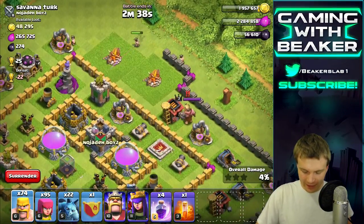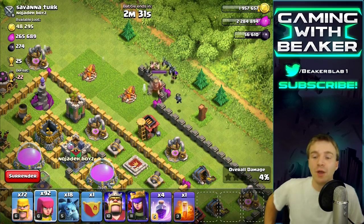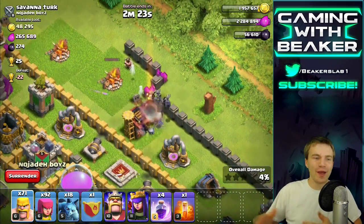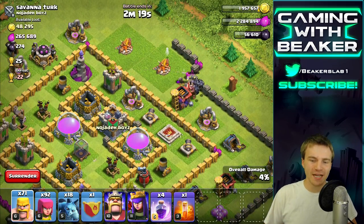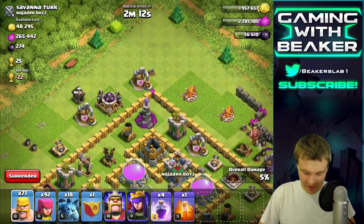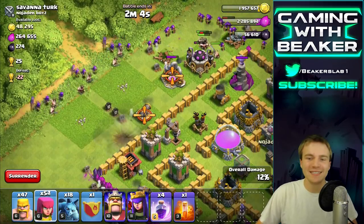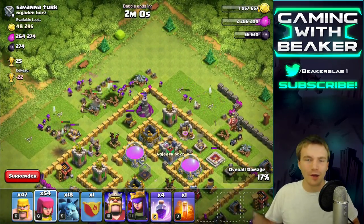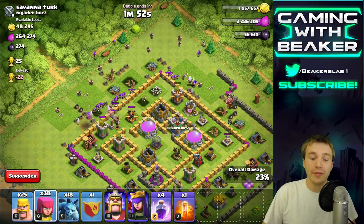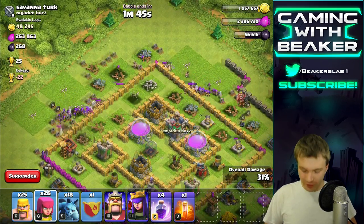We've got to deal with the King and see if there's anything in the Clan Castle. I don't think I'm reaching the Clan Castle yet, so we'll deal with them one at a time — deal with the King first. My minions are following him back in — looks like they got him. There's no air shooting defenses over there. Notice also this guy is upgrading all his air defenses, so my minions can kind of just do their thing. And yes — bombs on the outside, just like I expected. Spread your troops out so those splash defenses don't ruin your day.